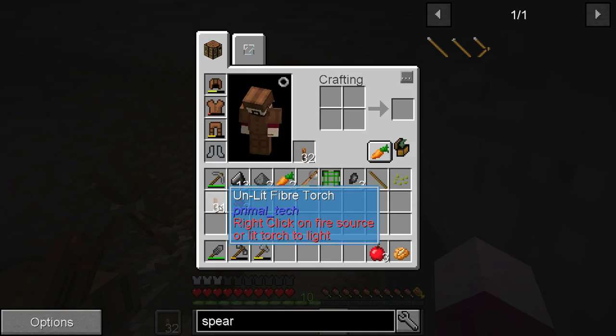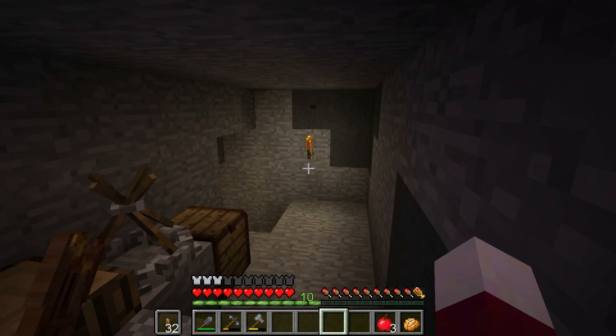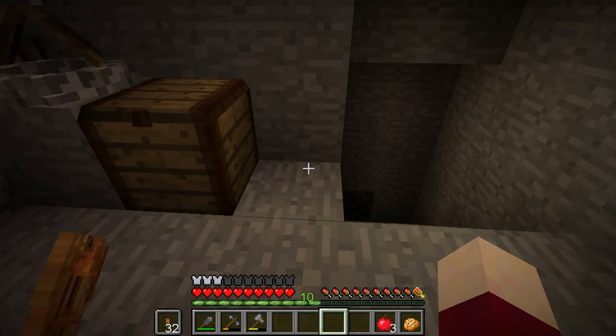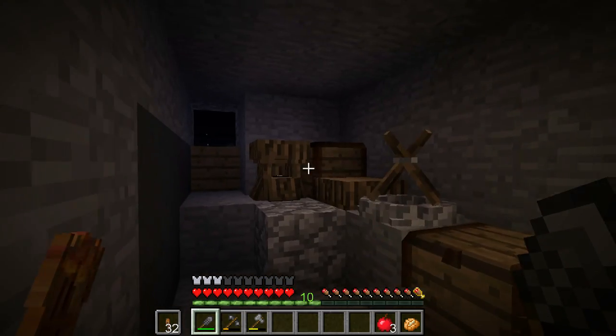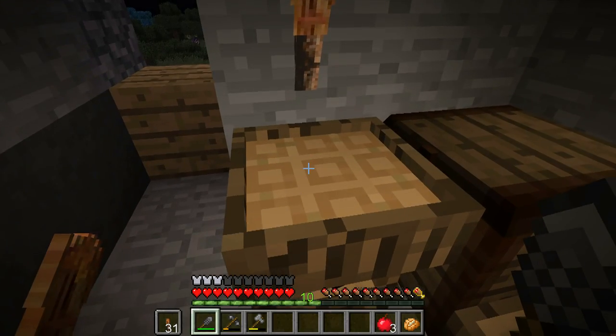Another thing I figured out is how to make torches. We make these unlit fiber torches - the recipe is a piece of twine and a stick. To light them, I had to make fire sticks, light the ground on fire, and then right-click on the fire. Once you have a burning torch you can light additional torches from it.